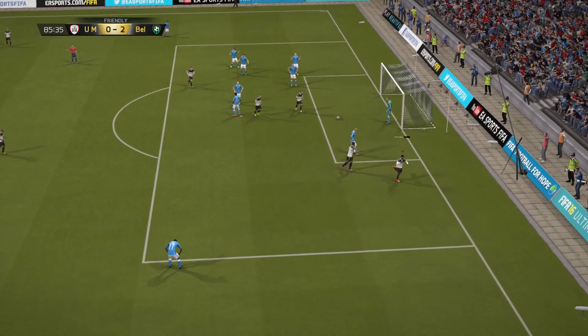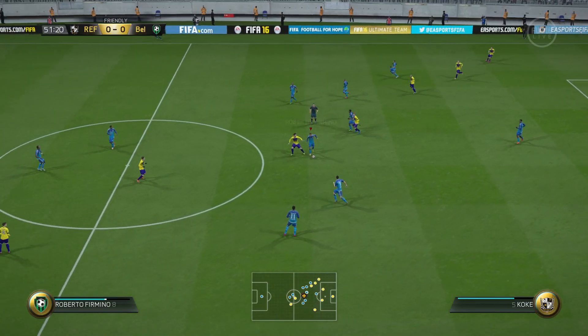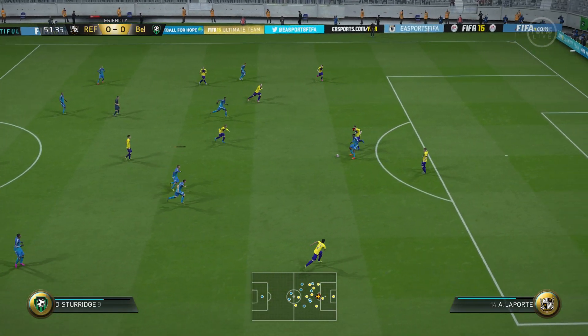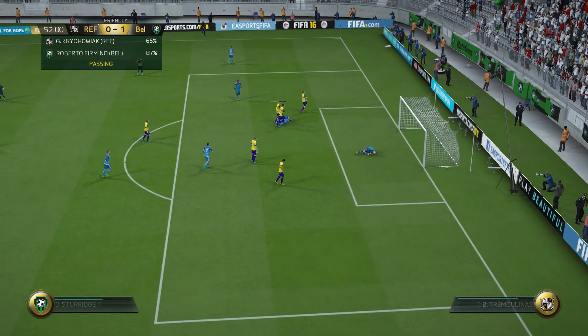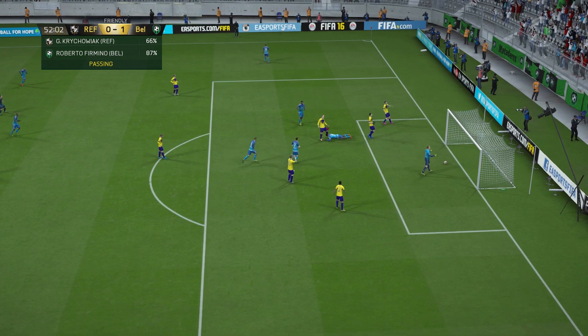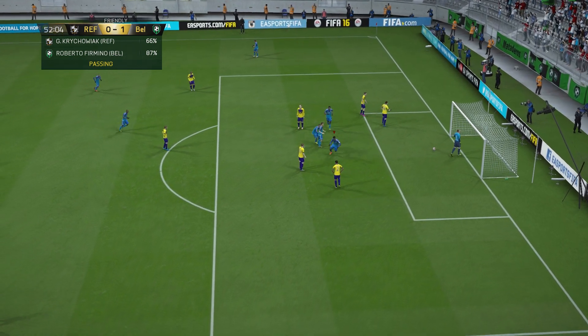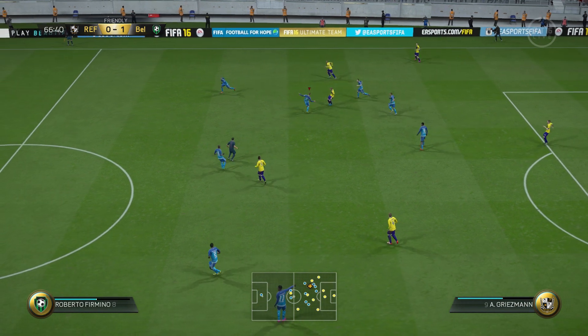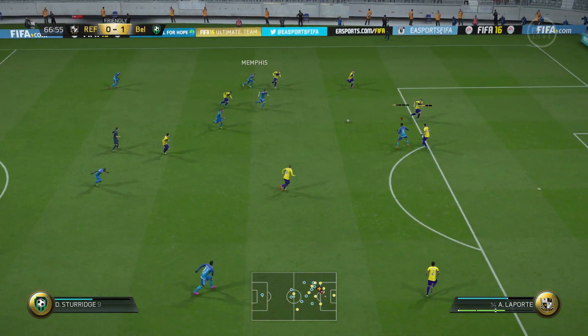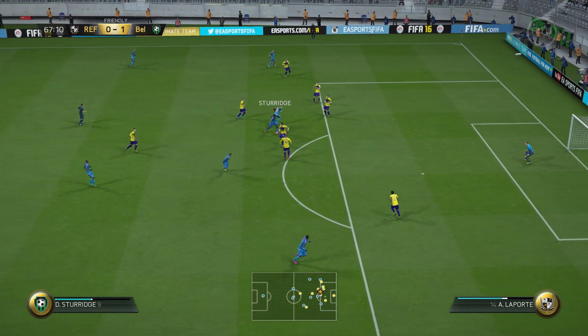Now let's quickly talk about his physical attributes. Sturridge, for someone who's quick, has a good bit of strength about him. But he is let down at times by his balance and he will be knocked to the floor by stronger defenders, so that is something you've got to watch out for. On the positive side, you've got a quick player in Sturridge so you can maneuver around defenders fairly easily, and obviously he does have good agility to help him out in that situation.